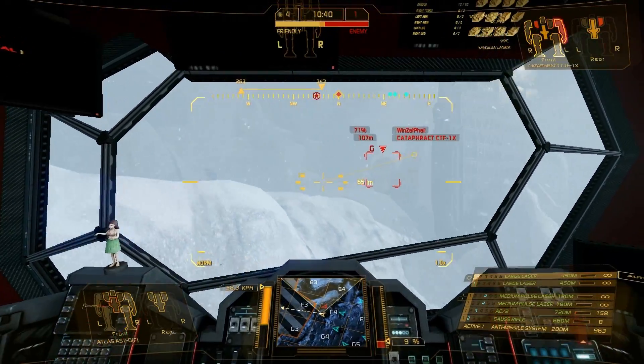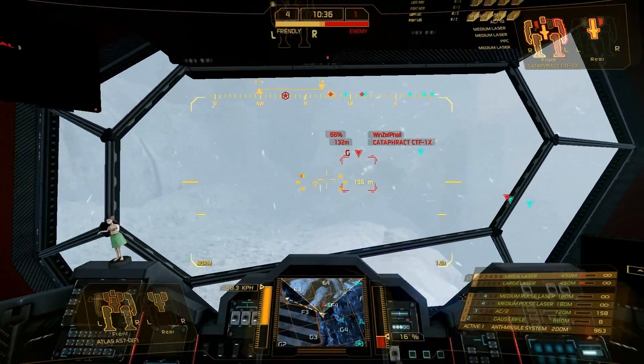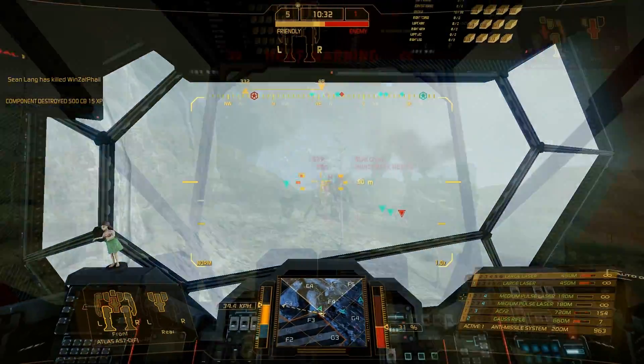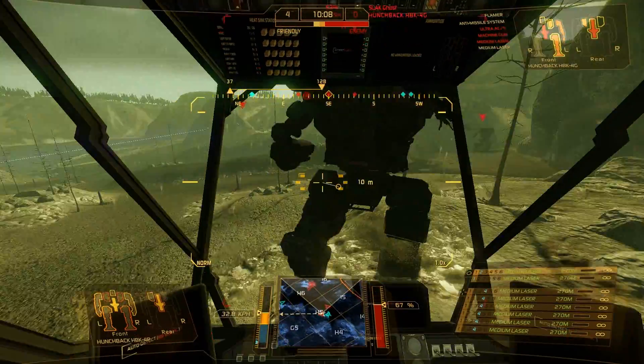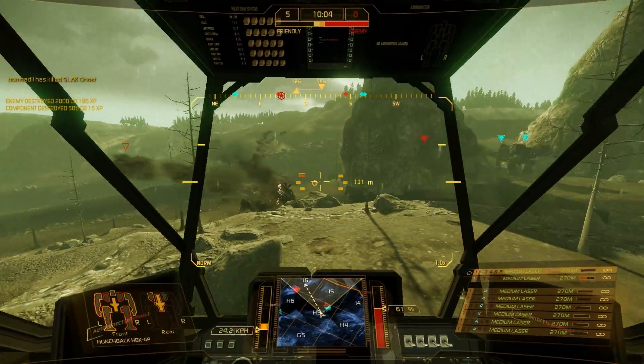Arm-mounted weapons have faster and greater range of motion than torso-mounted weapons, allowing you to engage targets outside of your mech's torso arc of fire. Due to the faster range of motion, arm-mounted weapons also allow you to react quickly at close range, getting some hits that might not be possible with your torso-mounted weapons.